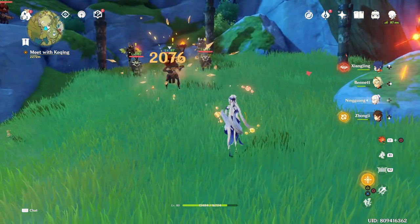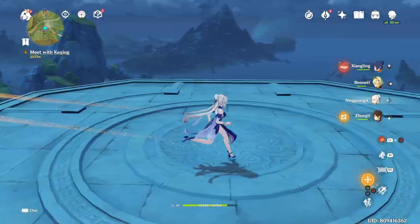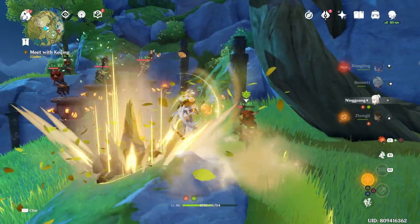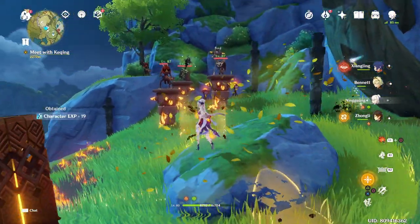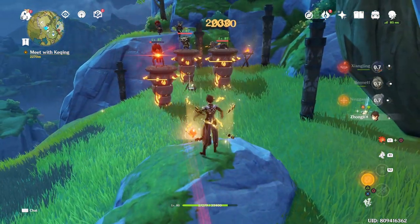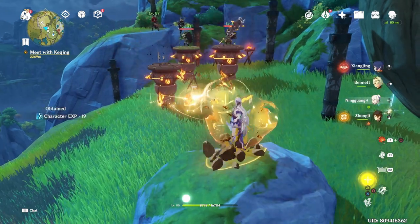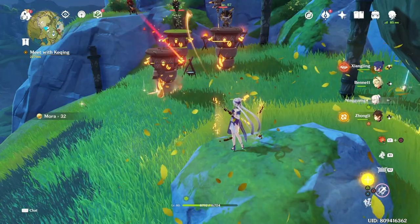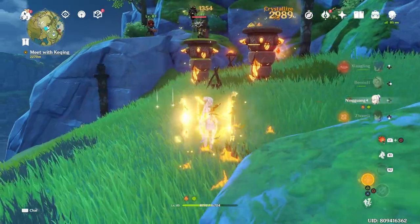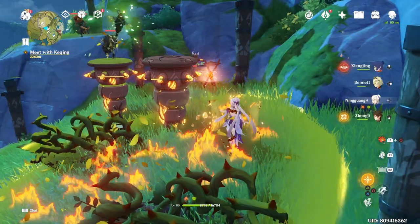The main damage-dealing potential of Ningguang does not come from her normal attack but from her charged attack. Whenever she performs a charged attack, it does two things: it launches a charged attack projectile in a straight line, and it also launches all the Star Jades she currently has to deal additional damage. So as a main DPS, you accumulate Star Jades via normal attacks and then release them with a charged attack.